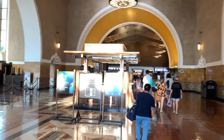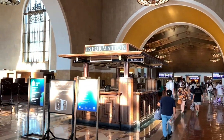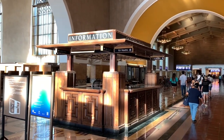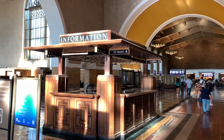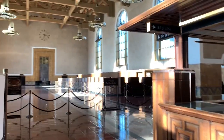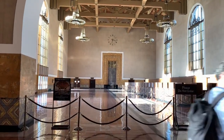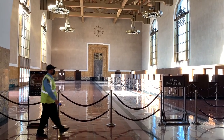Here's the interior of Union Station. Here you have this information kiosk in the middle. Take a look at this — here is the ticketing area, and I really love how the sunlight lights this place up.